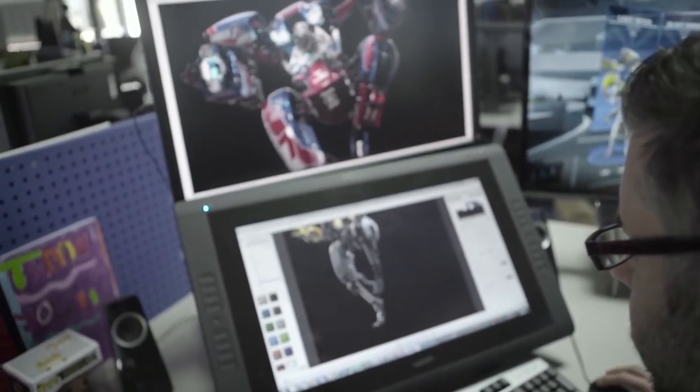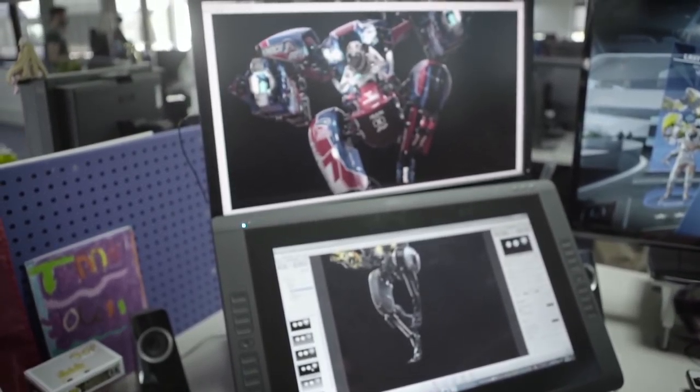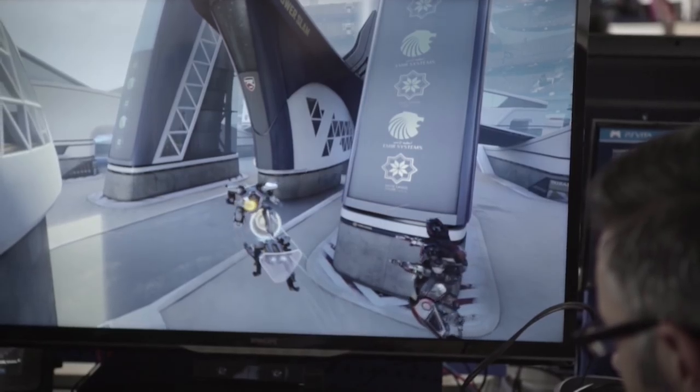Rigs is a game about sport, albeit sport 50 years in the future. So it's important that the design of the rigs captured that sporting vibe. These machines are designed to be fast and athletic, and we felt we needed to represent that in their shape.